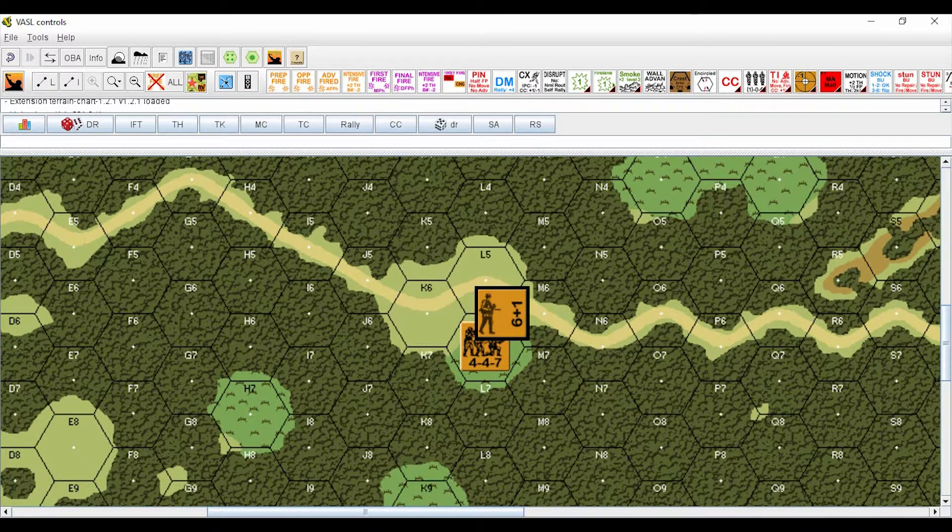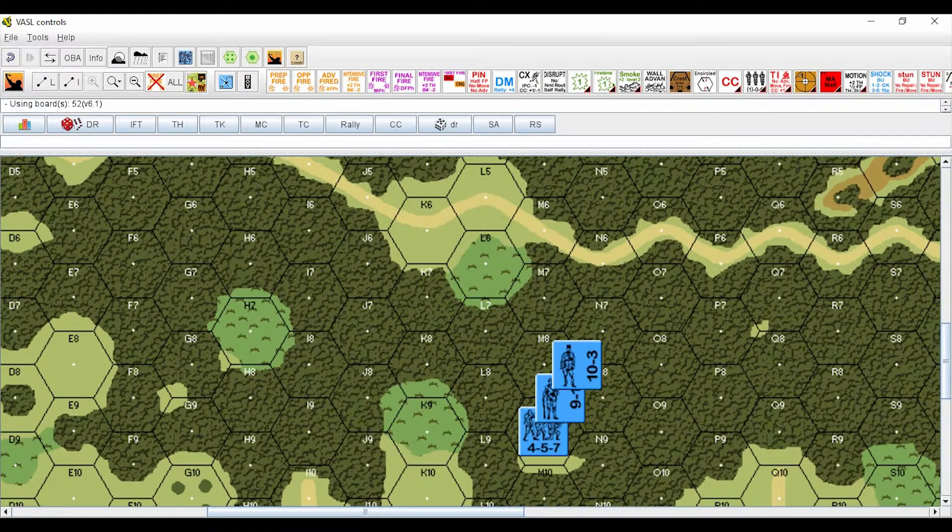In this example, if the 4-4-7 Russian squad has to take a morale check, he has to use the plus 1 leader modifier from the 6+1 leader, even though this will mean his dice roll will be worse. In hex M9 we have a French 4-5-7 squad, a French 9-1 leader, and a French 10-3 leader. If the 4-5-7 squad needs to take a morale check, it may use the modifier from either of the two leaders — it is the owning player's choice. In the case of the 9-1 leader, he may use the minus 3 modifier from the 10-3 leader, as the 10-3 leader has a higher morale. The 10-3 leader cannot use the 9-1 leader's modifier as it has a lower morale.